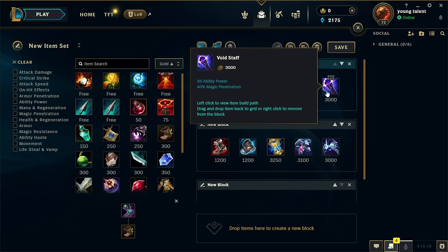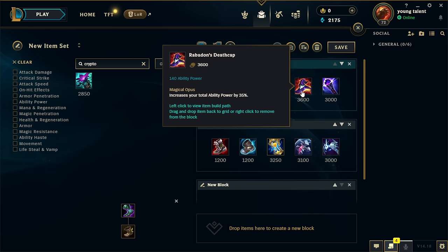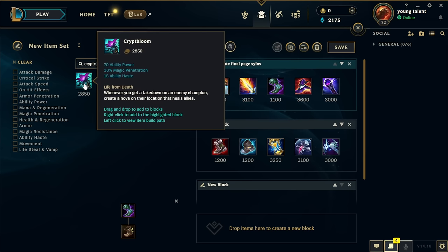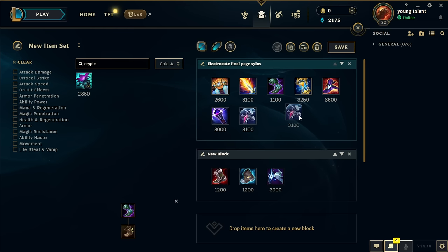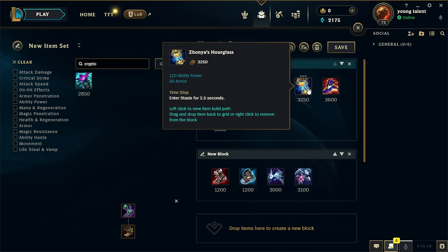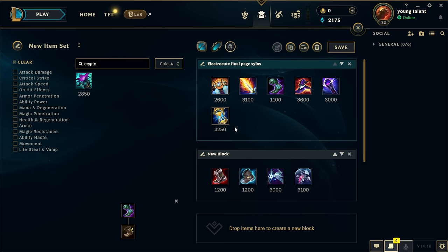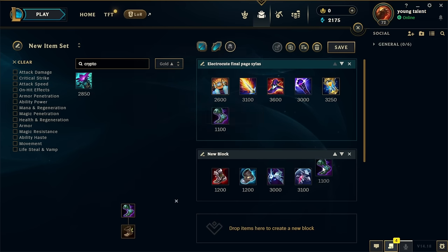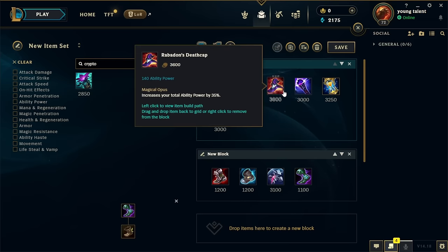Fourth item you'll most often need some pen. Void Staff has been buffed enough to prioritize over Crypt Bloom - it's a bit more expensive but you get much more AP, and with Death Cap it increases the gold efficiency of Void Staff. If your team is struggling in teamfights and you need the extra healing with Nova, you can go Crypt Bloom. I pretty much always go Void Staff for the Electrocute build. Somewhere along the way fit either Zhonya's or Banshee's Veil depending on whether the enemy is AP or AD heavy. Always swap out your boots for Cosmic Drive at full build, as it gives the same move speed once you hit someone, and synergizes well with Death Cap for extra AP.